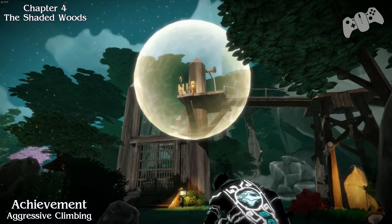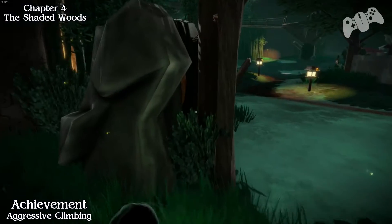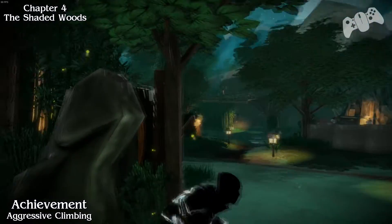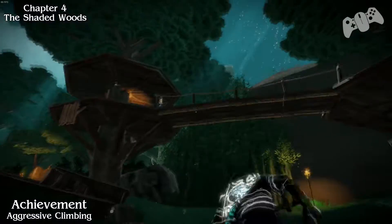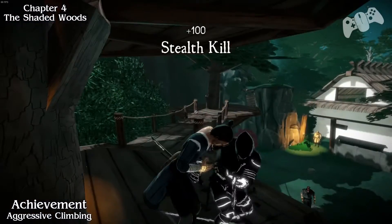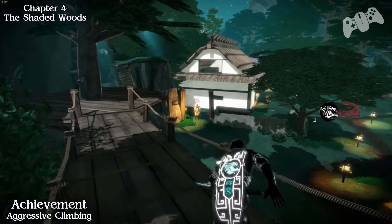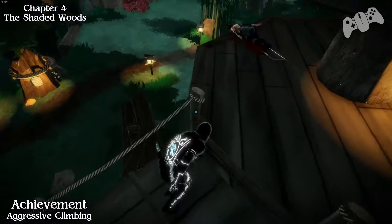Aggressive Climbing: that will be the main objective we need to disable. For the aggressive climbing achievement, we have to do a ledge kill. I can't remember exactly where that skill is located — I think it's the first set of skills, not offensive or defensive. Once you obtain that skill, find anyone — it doesn't matter what level — next to a ledge. Use your shadowleap and you can actually perform a ledge kill if your shadowleap cursor turns red.